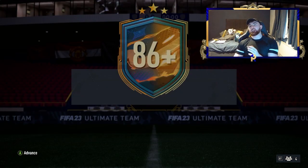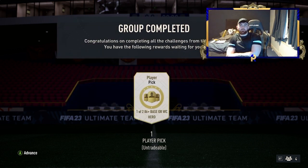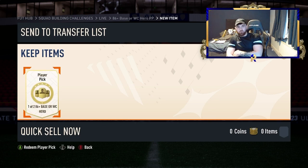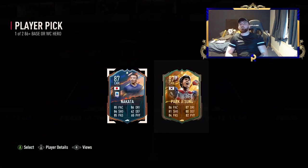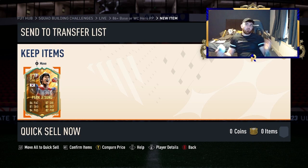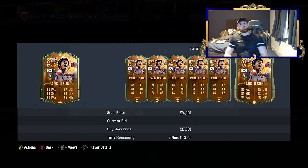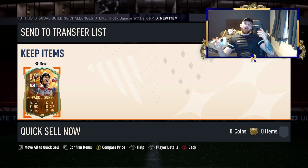We've just completed the player pick for a base or world cup hero, so this could be very interesting. I've got a few already — it's one of two. I'm gonna close my eyes and go in on the first one that comes up. Oh, this is bad — okay, this could be really bad. Park Ji Sung! I like Park Ji Sung, we'll take it. He's actually a very good CDM-esque player. It could have been a lot worse, and price-wise I feel like I've been blessed — 107k, we'll take it.